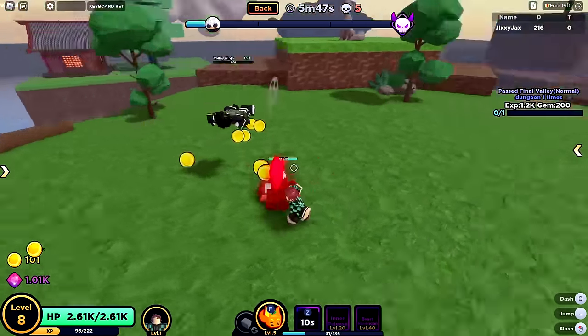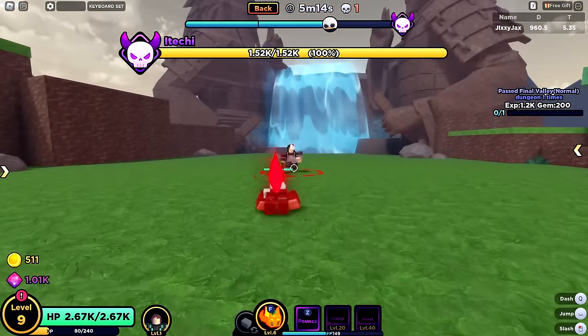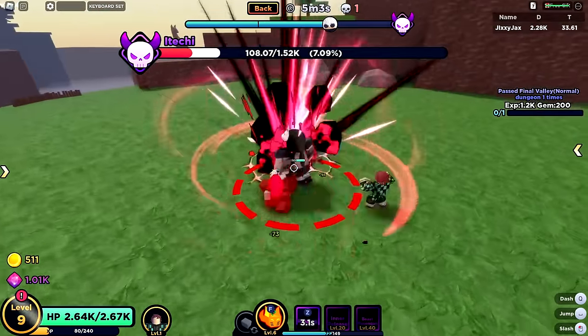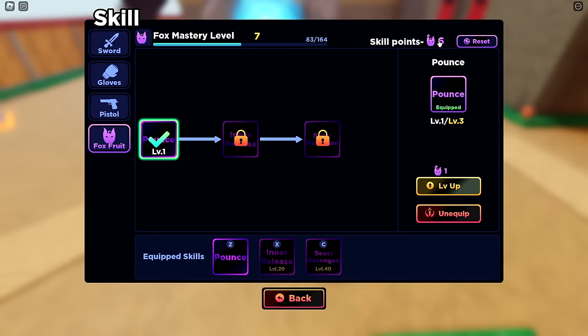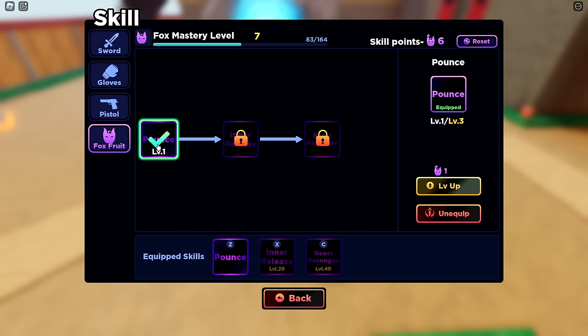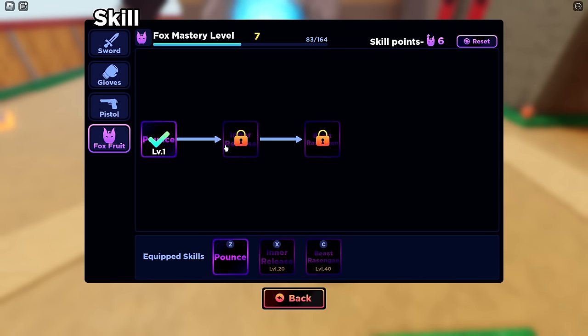These guys died right away — stats have increased. This is fun, I killed them so fast. The boss has more than one health bar, but it doesn't matter because I have too much damage. We got some beginner boots and a bag and more experience. We also have skill points, meaning we can level up our skills. Right now I'm leveling up Fox Master because I'm using it more than anything.